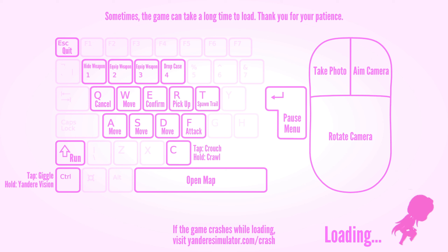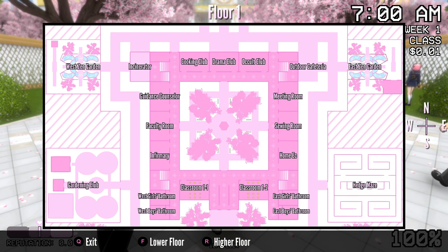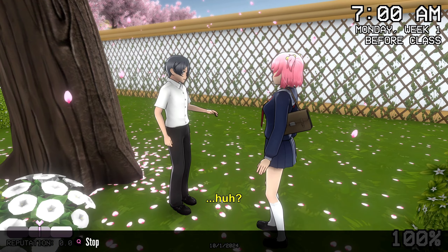I've completed 1980s mode and got an S+ rank, but I can't memorize it off the top of my head, so I do have a Reddit page with what I need to do. Here's our Senpai and here's our rival — let's spy on them. There's no voice acting for 1980s mode because it's a trial mode, not the official game mode.